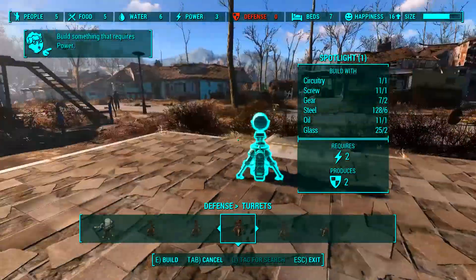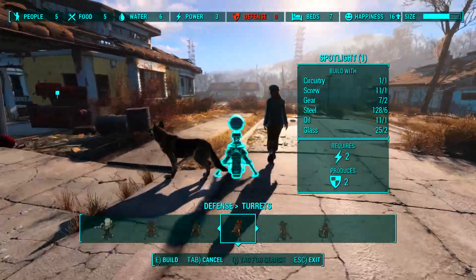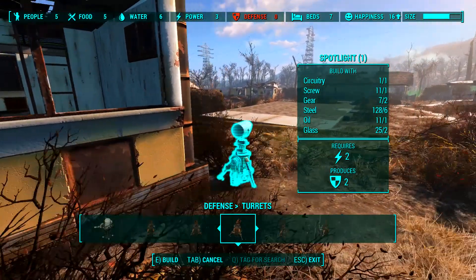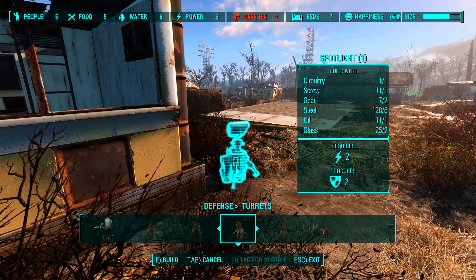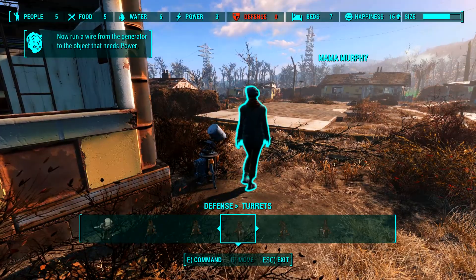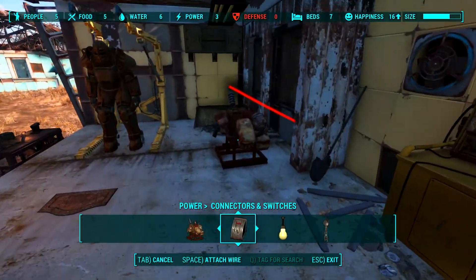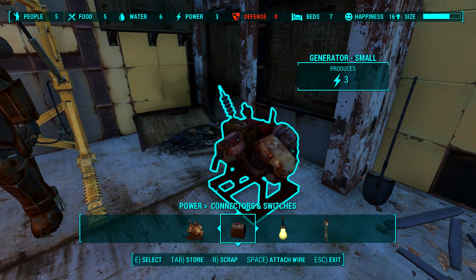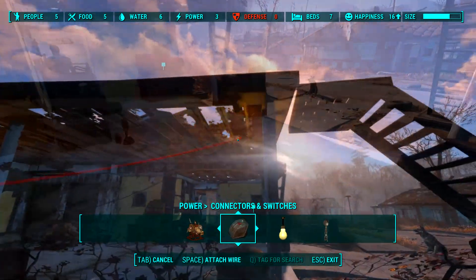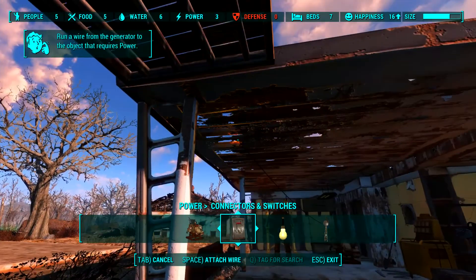The spotlight gives some defense, I guess. We'll just put it here so if they're coming up the road we can kind of sort of see them. You run a wire from the generator to the object that needs power — okay. So it would need to attach wire. Actually, I need to connect it to something, so that'll be what the conduits are for, I presume.